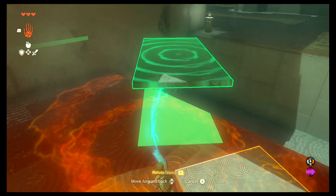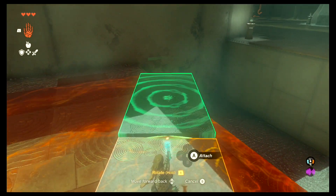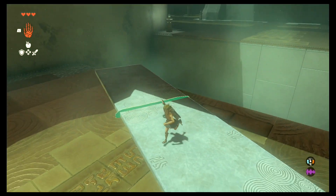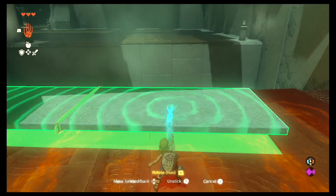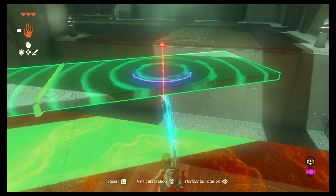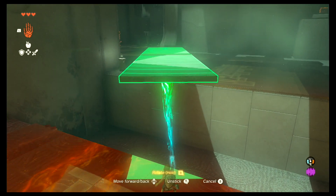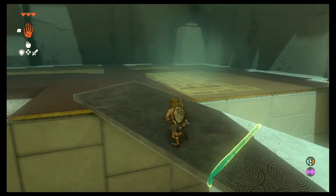Then you just have to move them close to each other like this, and then the option to attach them to each other will appear. All you have to do is attach them, and once they are attached you use the power again, select one of them and both of them are going to be moving together. And once you put them across this gap, you walk towards the other side where you'll have the final part of this first shrine to move on through the game.